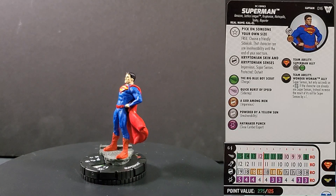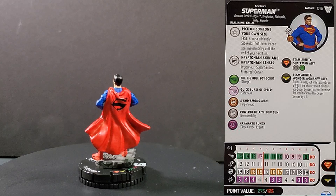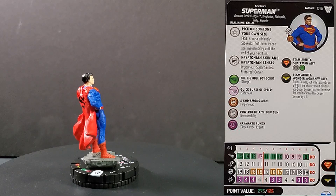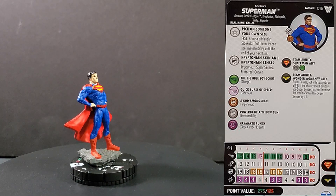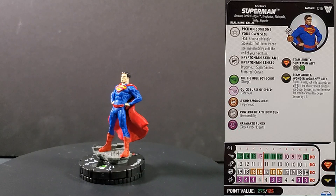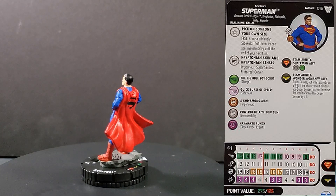Superman is number 016 in the set. He has the Amazon, Justice League, Kryptonian, Metropolis, Trinity, and Reporter keywords. He's a captain. He has Improved Movement destroys blocking, a trait, and a special on his defense. His trait is Pick on Someone Your Own Size — free action: choose a friendly sidekick, that character can use Invulnerability until your next turn. That's phenomenal — Invulnerability is a really strong damage reducer. Even if it's just one, it can be game-changing, and there's no line of fire or range requirement, so it's a global effect. The special on his defense is Kryptonian Skin and Kryptonian Senses — Impervious, Super Senses, Protected Outwit. When you consider that he also has the Wonder Woman Ally team ability, he succeeds on his Super Senses on four through six, plus he has an Impervious rollout. That's just really great.